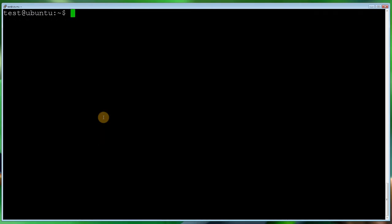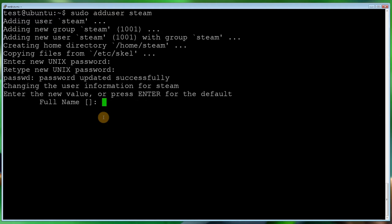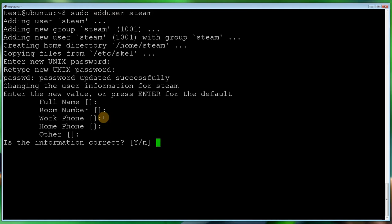The next thing we want to do is sudo adduser steam. The reason we add a dedicated user is we don't want to run Steam under a user in the sudo group that has administration rights, and we also don't want to run it as root. So we add a user and set a password. You can go one step further and restrict the steam user from logging in via SSH and FTP if needed. When it asks for the full name, you don't need to fill all of that in.